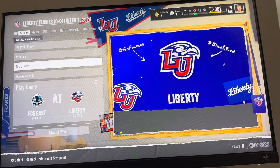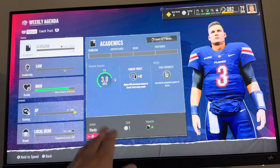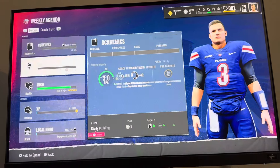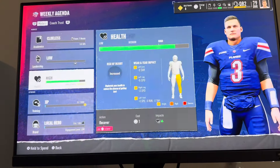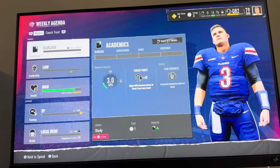Another way to earn coach trust — if you go back to the Weekly Agenda, you can upgrade your academics. For example, if you upgrade Clueless for your academics, you get a bonus to coach trust. And if you get out of this, you get more coach trust as well. So these are two more ways you can increase your coach trust.